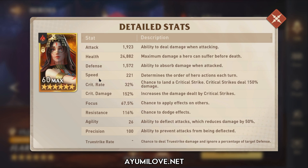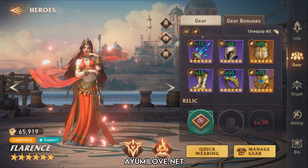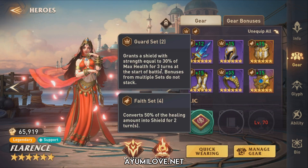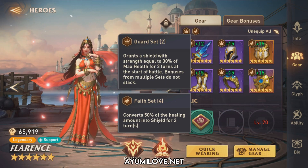You don't need 221 speed — as long as it's above 150 you can speed tune your four heroes accordingly. Most importantly, have sufficient focus. For Guild vs Environment, around 60% focus is sufficient. Resistance is to avoid negative effects from the boss like provoke and stun. For gears, I'm using the Guard set, which grants a shield equal to 30% of her max health for 3 turns, and the Fate set, which converts 50% of the healing amount into a shield for 2 turns.